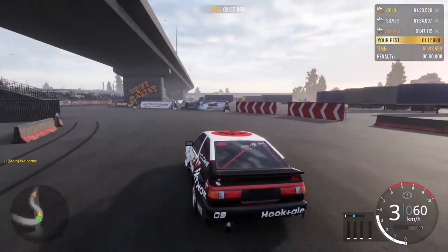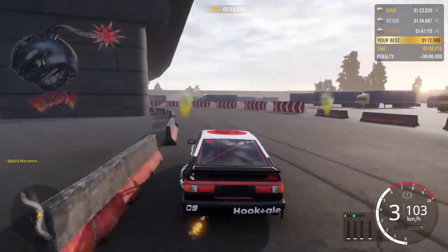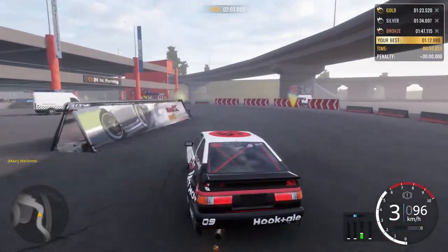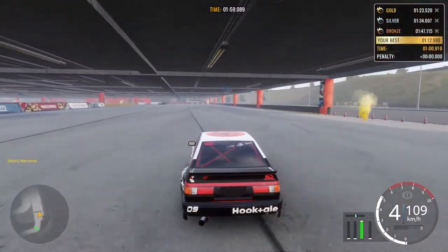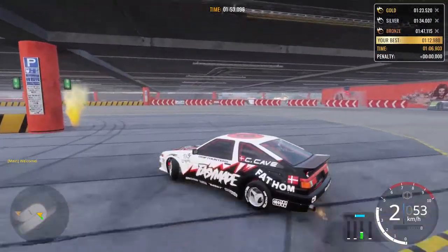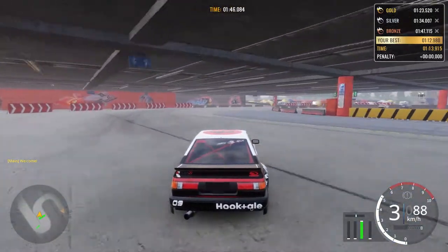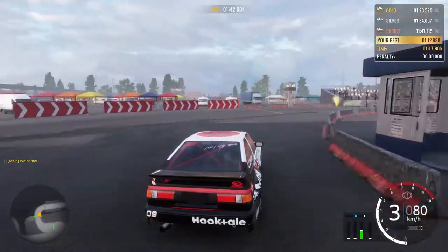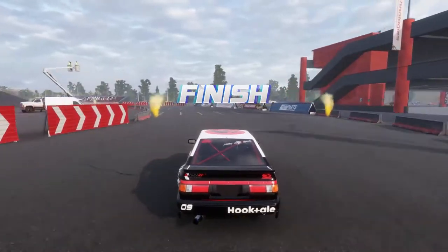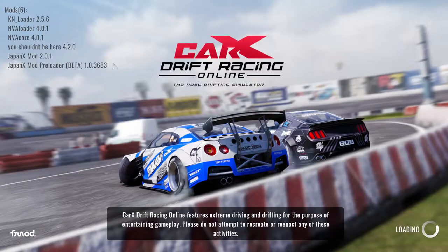If you win the silver time it's also pretty good — you get 15k for that, and even bronze is good because you get around 10k, so you don't really need to get first place. Even with two major mistakes and going pretty slowly, you can still manage to get first. That was 30,000 in the bank from doing one time attack with stock setup on the stock track.